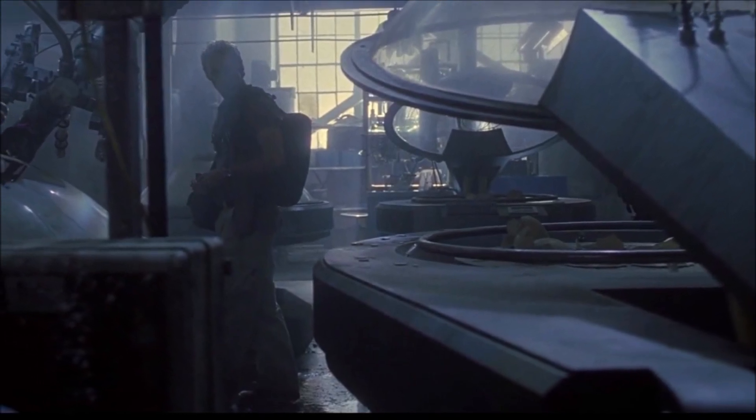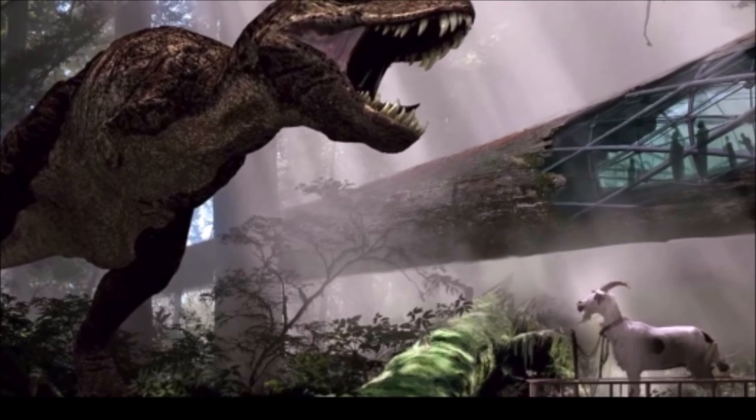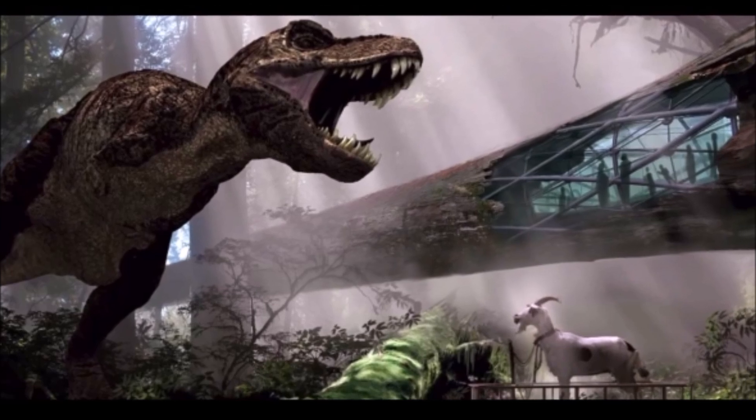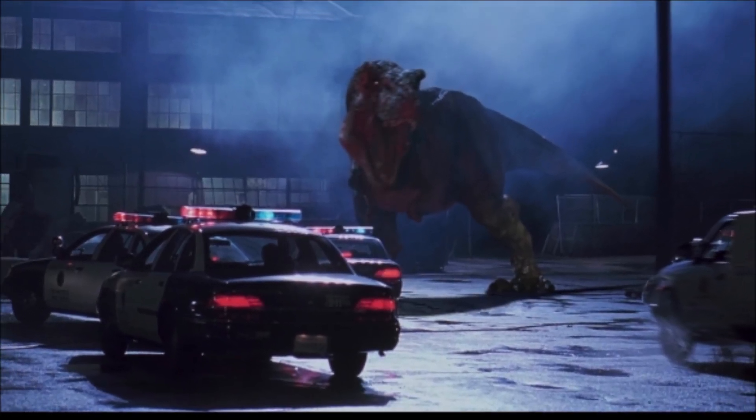One of the main components of the Gene Guard Act was preventing the further cloning of prehistoric creatures and plants. This was then revised a few years later, and it did allow Masrani Global to make Jurassic World. However, the main point is that there already have been dinosaurs on mainland before, and part of the Gene Guard Act was made to prevent any further cloning.